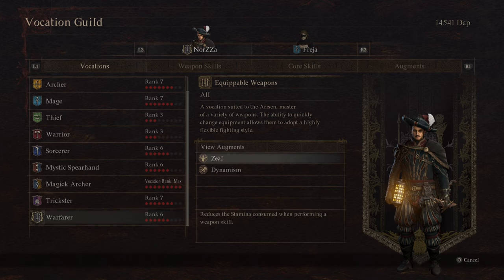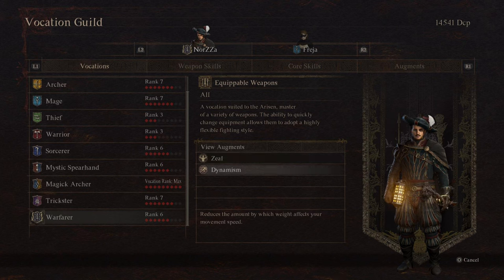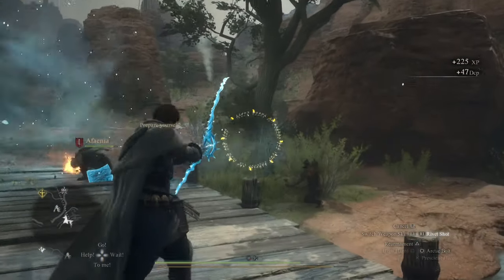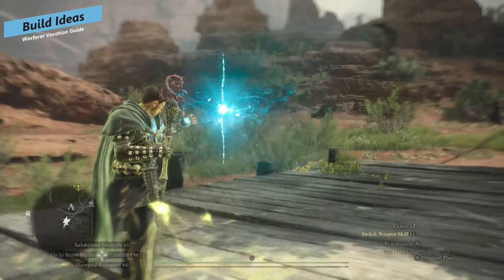For augments, you get two that are exclusive to the Warfarer: Zeal, which reduces the stamina consumed when performing a weapon skill, and Dynamism, which reduces the amount by which weight affects your movement speed. Both are pretty solid and you could definitely run both, but your other augments are really dependent on the build you're running. So, let's give you some build combos to try.